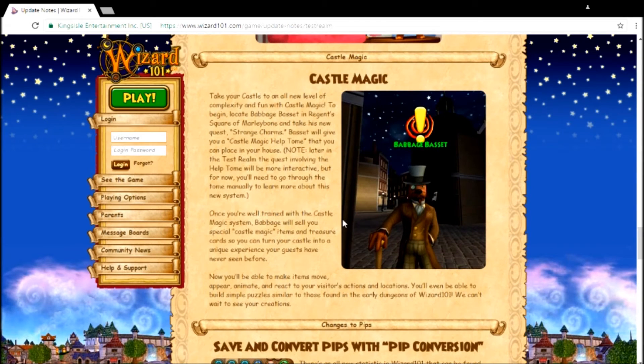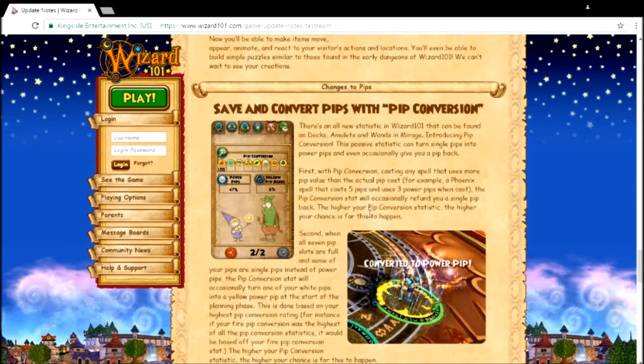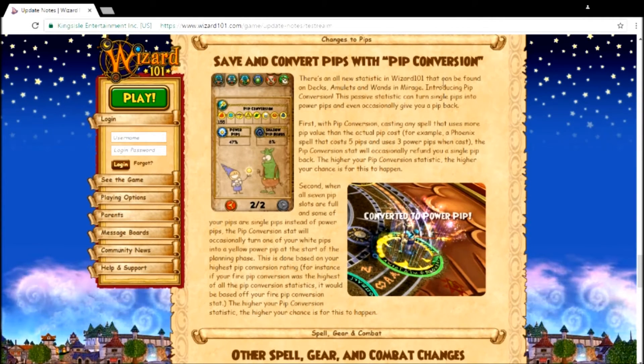There are also new statistics that can be found on decks, amulets, and wands. Mirage is introducing Pip Conversion — this passive stat can turn single pips into power pips and occasionally give you back pips during casting.